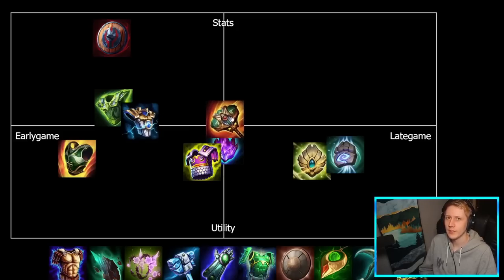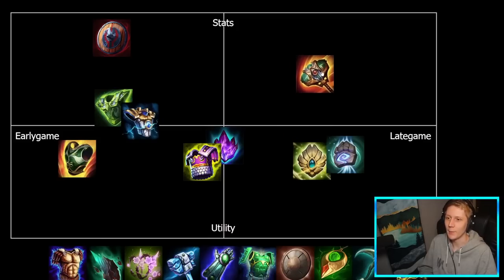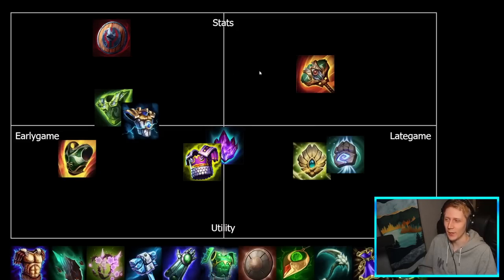Dawnbringer is another one introduced in year 10 that hasn't really seen a whole lot of play, though they've buffed it a little bit. I feel like this is generally a bit more of a late game pickup — the stats on it aren't amazing for the cost, so you're not really going to be rushing this in the laning phase. It's also health-based, which is basically mixed defense. The passive is percentage-based as well, so the more power and protections you have, the more value you're going to get from Dawnbringer's passive. In terms of stats and utility, it's basically just stats — the passive just gives you extra stats, so it stays relatively high on the stats axis.